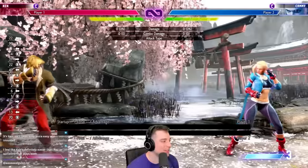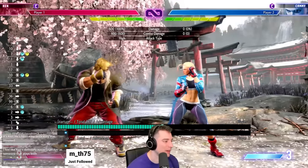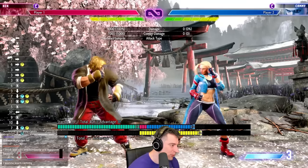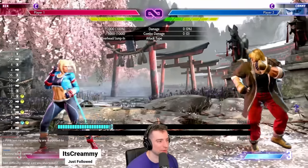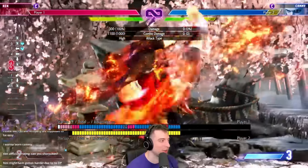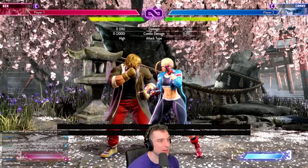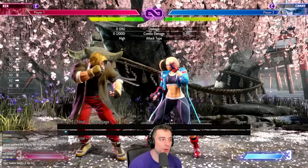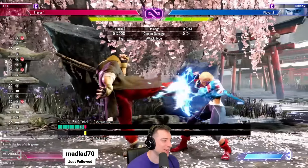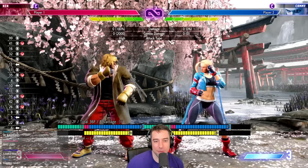Ken I think is also easy. He's a typical shoto — anti-air, fireball, though the fireball is actually quite good in this game. He has a run with different options out of it, including an overhead, making him more of a rush-down version with a built-in mix. He's every spam-reversal player's dream — his level one has to be one of the best level one reversals in the game, letting you go from being in the corner to putting the opponent there. Solid all around and very straightforward gameplay. They even made his five heavy kick safe now, so you can just spam it. This character is quite easy.